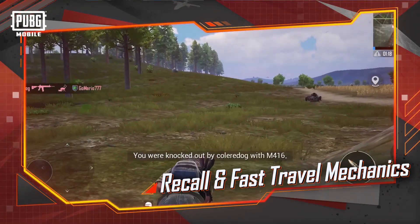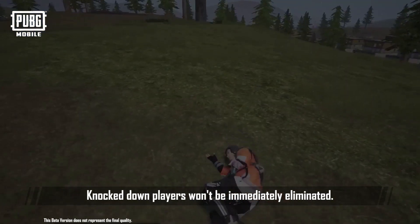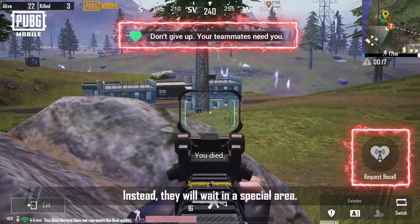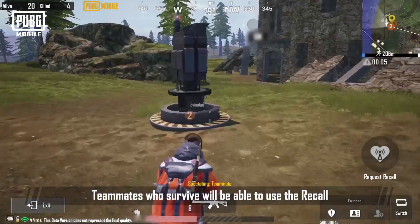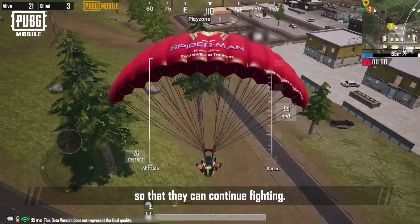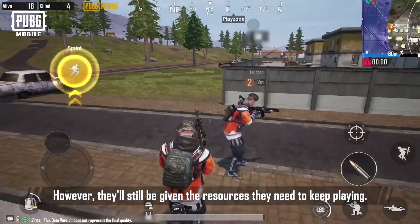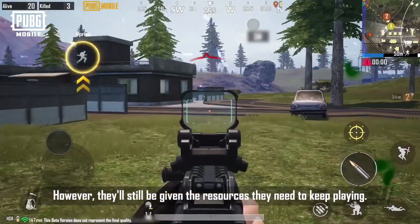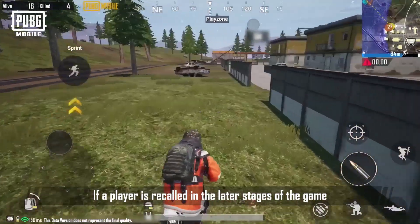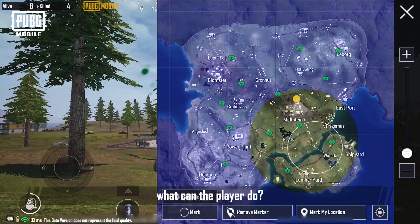Recall and Fast Travel Mechanics: A recall mechanic has been added to Aftermath Livik. Knocked-down players won't be immediately eliminated — instead, they'll have to wait in a special area. Teammates who survive will be able to use the recall tower to recall them to the battlefield so they can continue fighting. Recalled players will lose their previous equipment; however, they'll still be given the resources they need to keep playing. If a player is recalled in the later stages of the game and is a certain distance away from the play zone, what can they do?